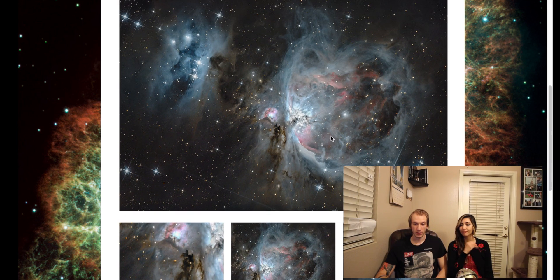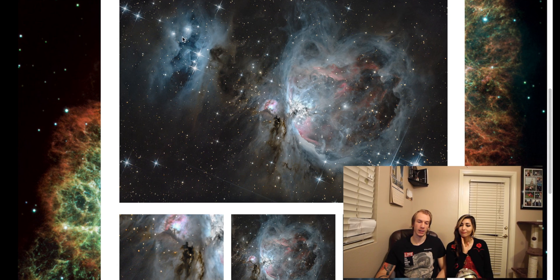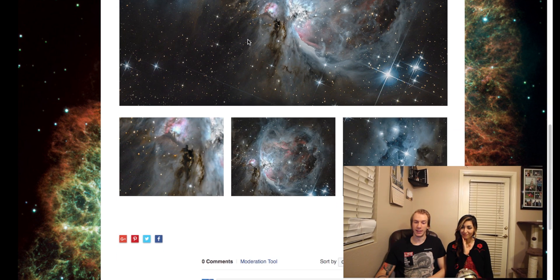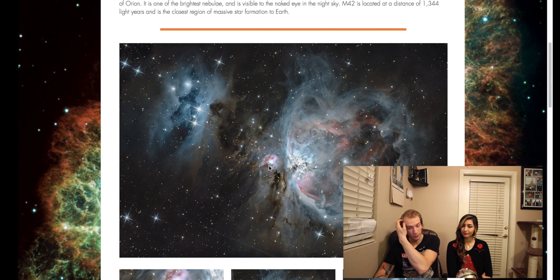In this one there is M42, and this is the Running Man Nebula. It's called the Running Man because here is a head, with the left arm, right arm, and two legs — like he's running. In this image there is also M43, which is on the left of M42, right here. I believe it's called Damarion's Nebula — some guy's name. So M42 and M43 are both checked on the catalog.